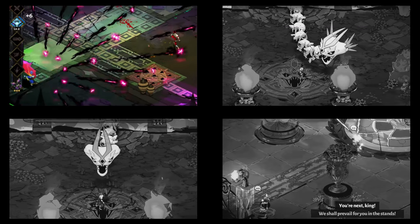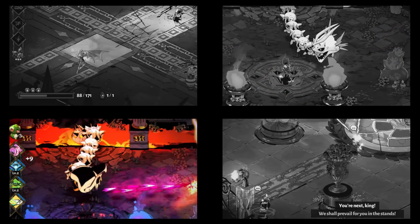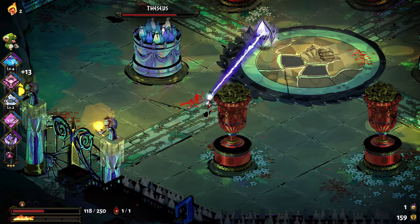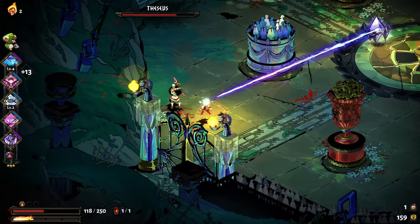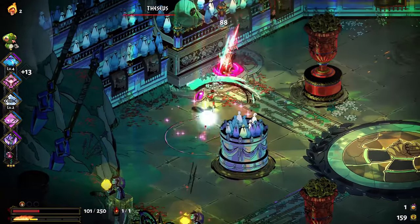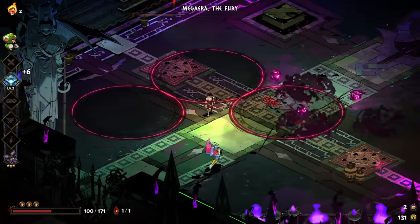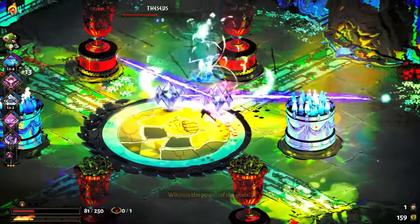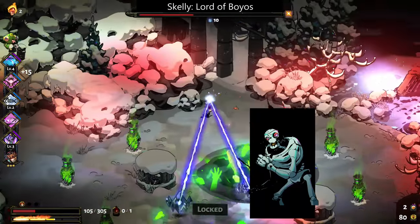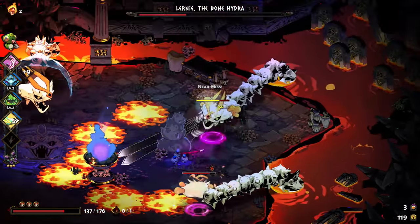Boss ranged projectiles are actually pretty simple to deal with. In Tartarus and Asphodel, move and dash to avoid the attacks, or use a well-timed attack to destroy incoming projectiles. In Elysium and Styx, simply move in circles around Theseus and the final boss with your dash — you may be hit once or twice but you'll avoid them overall. The further from the boss you are, the more time you'll have to react. Area of denial attacks are how bosses force you to move. The Furies and Theseus create circles that release blasts; the Hydra and final boss create traps and hazards around the arena. Focus on escaping the attack's area, then get some cheap shots in once you're familiar with the timing.